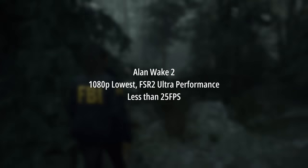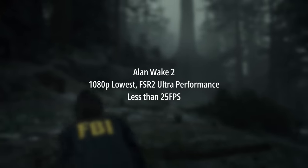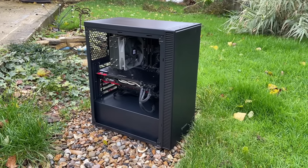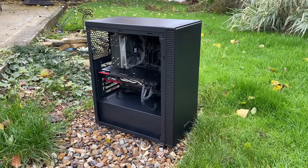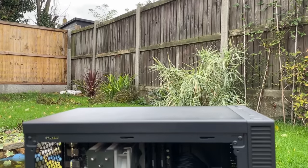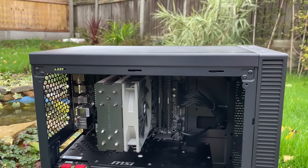Alan Wake 2 is a good example of this, and although I ended up deleting the footage by mistake — brilliant — it was no great loss, as even at 1080p with the lowest settings and FSR set to ultra performance I was getting less than 25fps. The system isn't entirely to blame though, as older GTX cards lack support for certain mesh shaders that this game uses and will suffer regardless. As we move through 2023 there will be more and more titles that this hardware combo won't agree with, and others that it will play just fine.